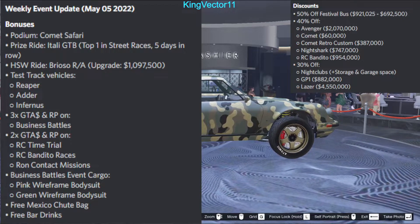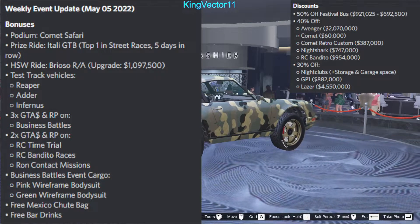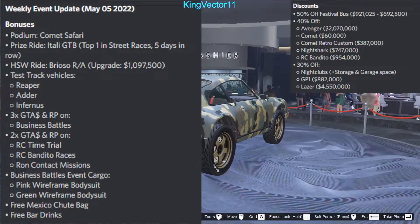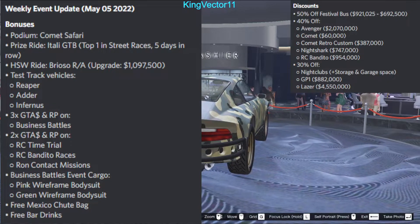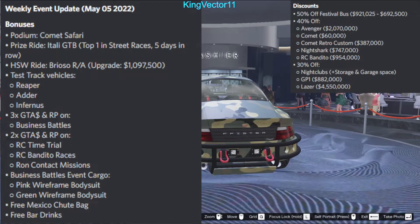You can get 40% off the Comets, the Combat Retro Custom, the Night Shark, and the RC Banditou. Since there are double rewards on RC Bandito races, it makes sense to also give a 40% discount on the RC Banditou — it's pretty much almost half off, which is great.